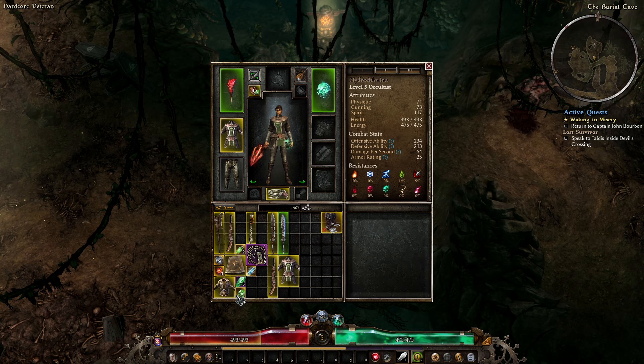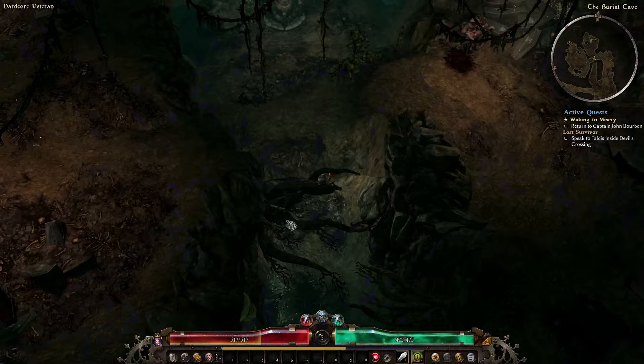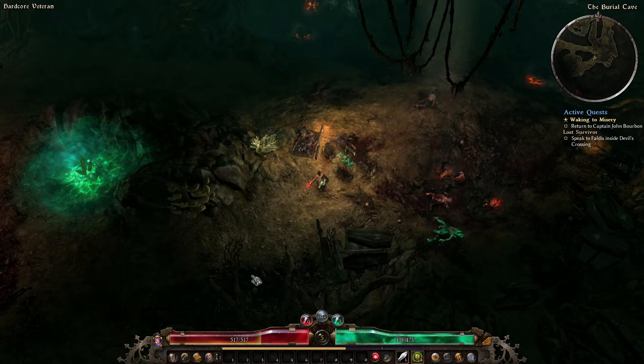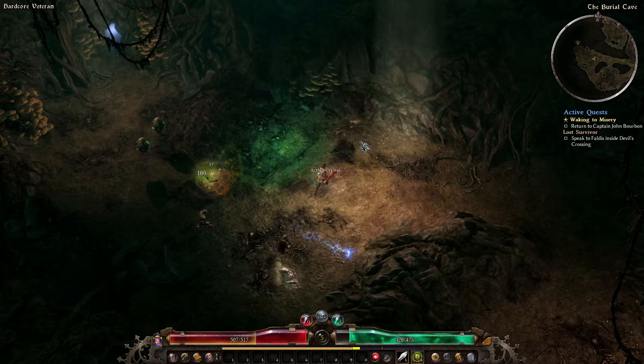Let's get out of here. Did I grab the devotion point? Yes. We are taking the red point here on the crossroads, and we will be going for the Rat first — that's going to be our first constellation, giving us some bonuses to poison stuff.